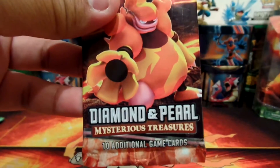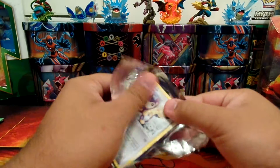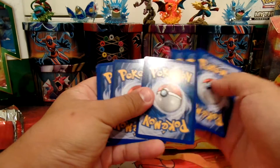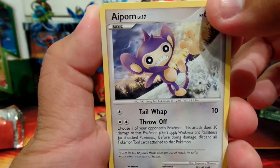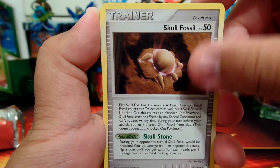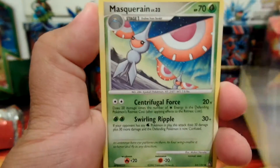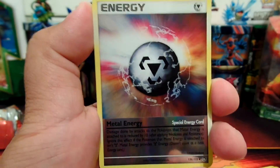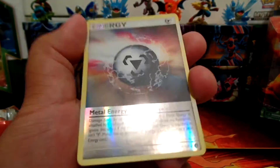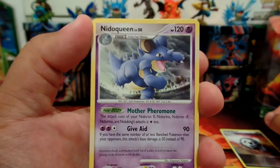I'm going to open the Mysterious Treasures pack first, and there you go. I believe these don't come with codes. So first one is Azumarill. Almost all these cards have the levels. There's Azumarill, Snorunt, Sandshrew, Skull Fossil — 50 HP — Pichu. That's the Darkness Energy, looks pretty cool. Masquerain, Dodrio. This is a holo, or Reverse Holo Metal Energy — pretty cool. And our Rare is a Regular Rare Nidoqueen, level 50.